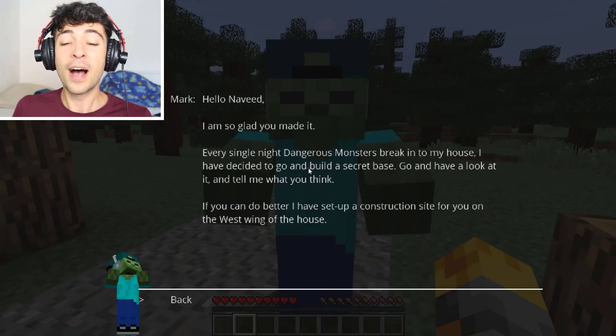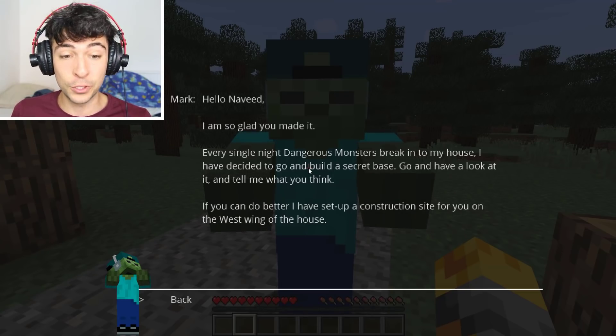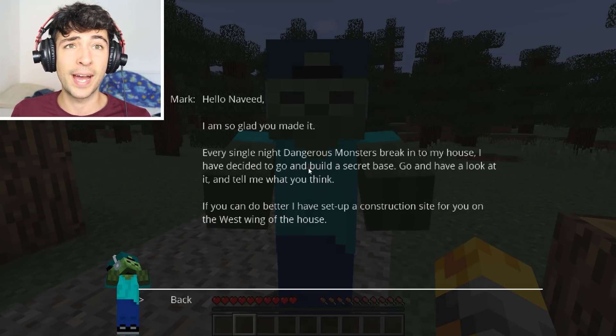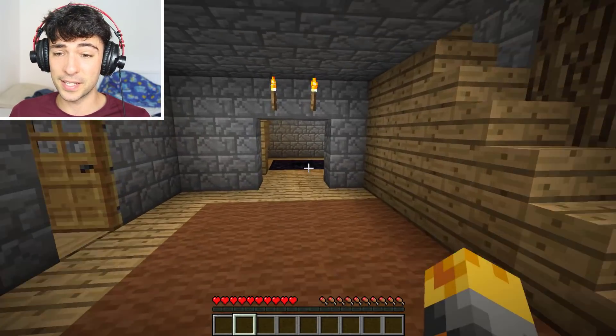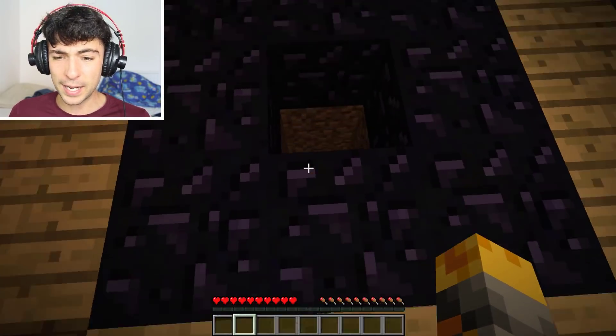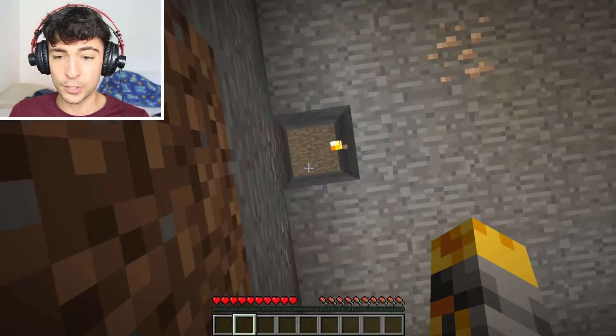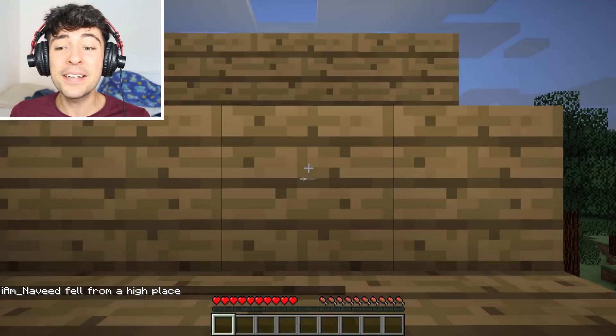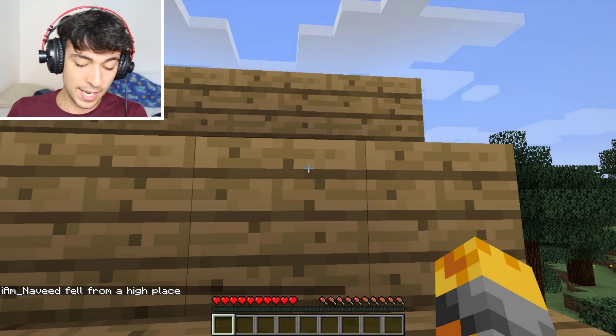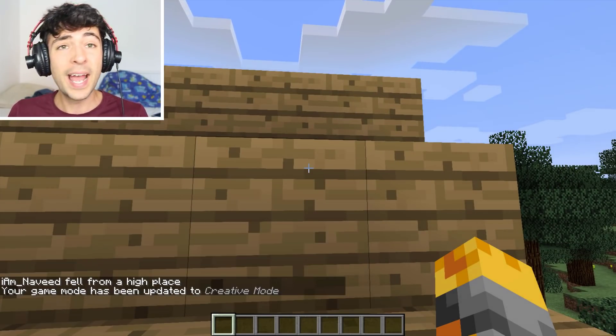Mark says: if you can do better, I've set up a construction site for you on the west wing of the house. Okay Mark, that sounds really cool, so let's go and do this. This is the west wing and I think Mark has actually gone ahead and done this for us. Whoa! Mark, you didn't even put a ladder there — that is crazy. Well, let's go into game mode one and get building.